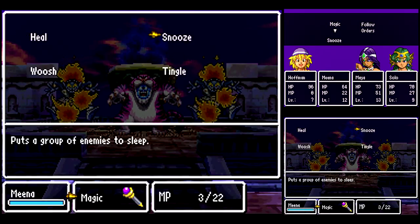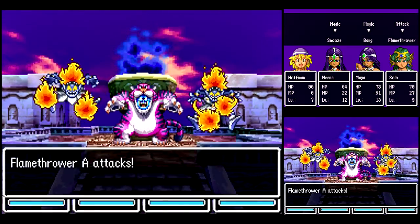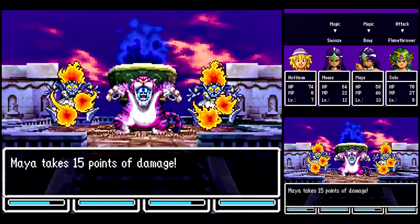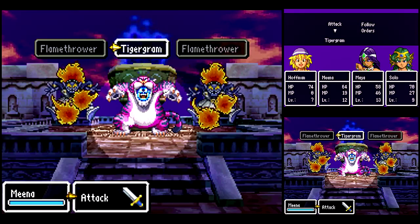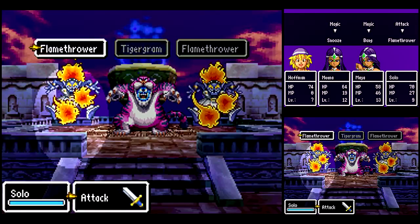Alright, our first battle of the boss fight of Chapter 5. You want to use Sleep on the Tigagram, and then you want Maya to use Boom. Or Bang — Boom is the next level. Fortunately, all of these guys are susceptible to Sleep! So we want to start crowd controlling them while we keep working on the Waterfall.